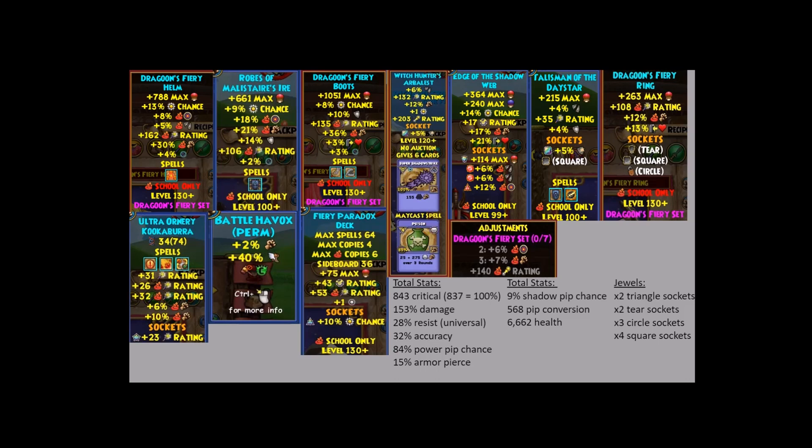The total stats are down in the bottom right-hand side. Ignore the jewels that are already on each of these pieces — some of the pieces I got off the web, some I already own, some I just had to look up at the crafting station. But ignore the jewels that are currently socketed into the pieces. The total stats is everything without jewels calculated, and then on the furthest right-hand side I've displayed what jewel sockets are available for the dagger, the ring, the necklace, and the deck. So you have lots of opportunity and customization to the overall stats.